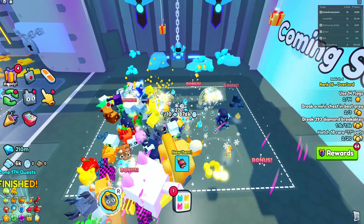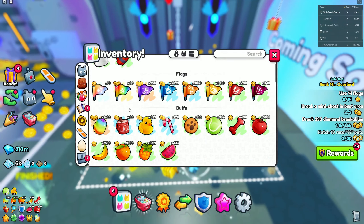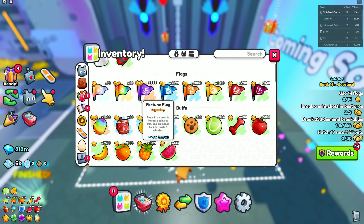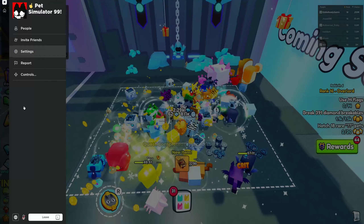As you can see, I'm already getting items. For flags, you're going to want to either do Fortune Flag for Diamonds, Diamonds Flag, or Hasty Flag — whichever you want. I just got a Charm Stone, which is pretty good.